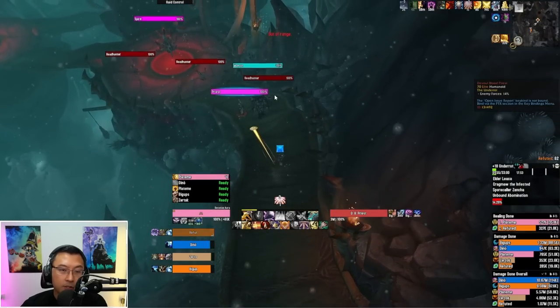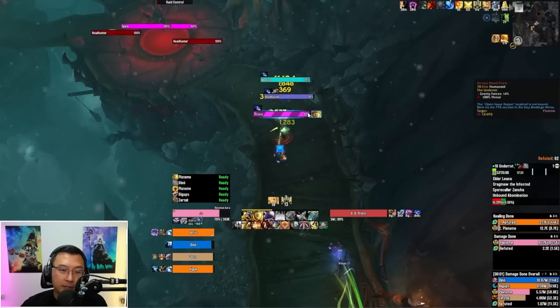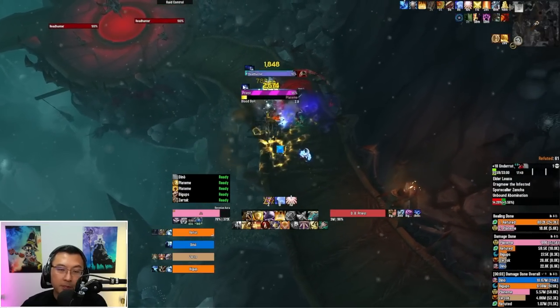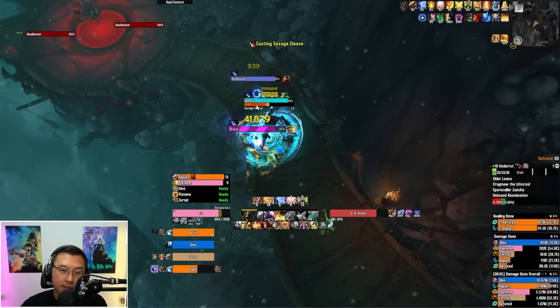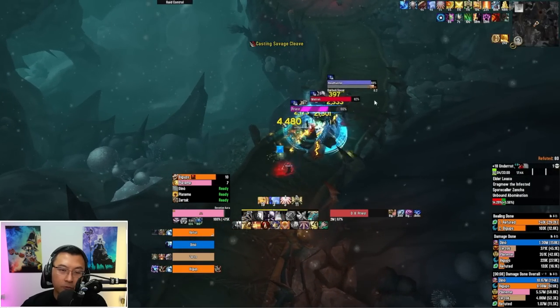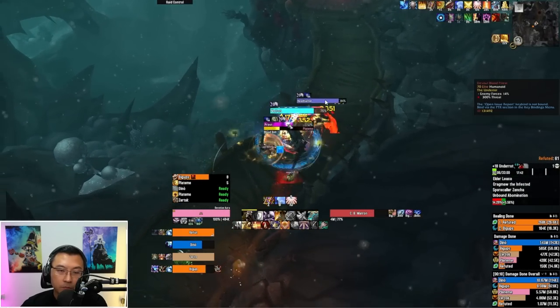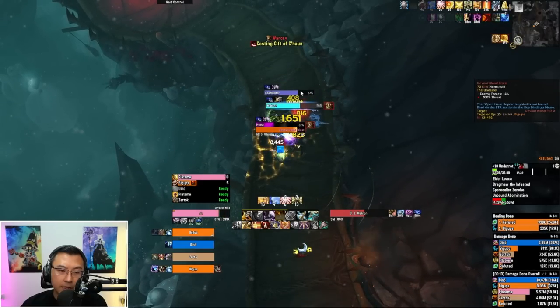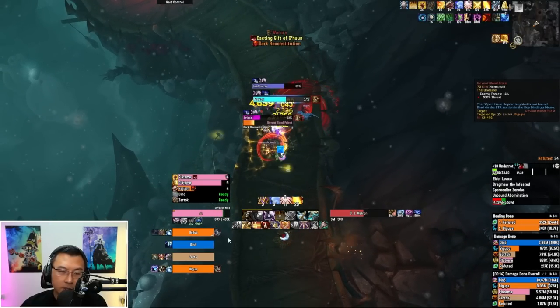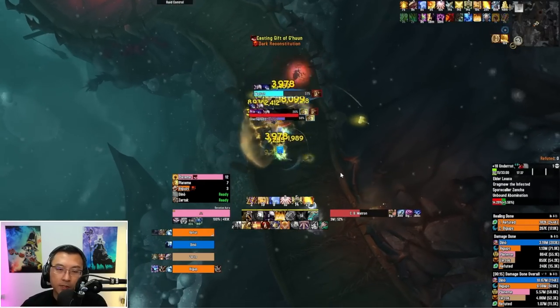There'll always be a group of three mobs patrolling this path: the Priest, the Matron that charges and does Savage Cleave, and the Headhunter that randomly nets someone. You can outrange the Savage Cleave, by the way. If the Matron charges out to a netted player, that player is stuck and can't get out — that's why it's dangerous.